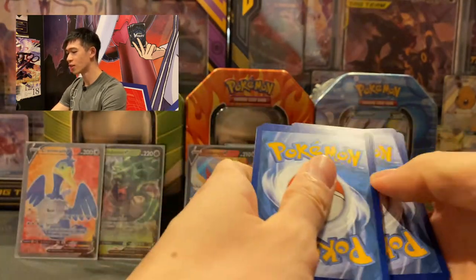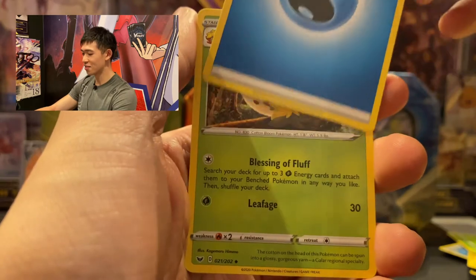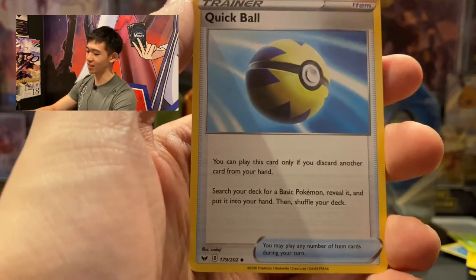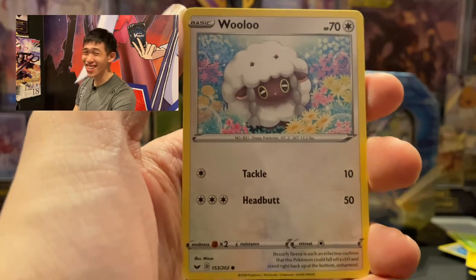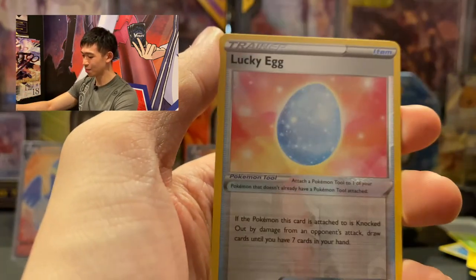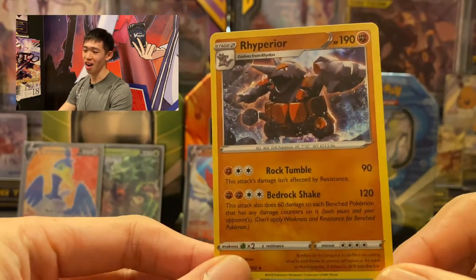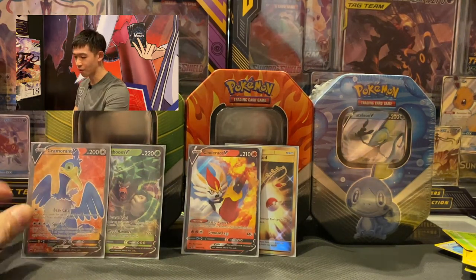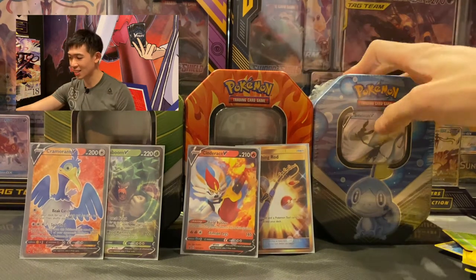Guessing water energy — you already saw, right? We got water energy. Cards include: Elder, Energy Search, Quick Ball, Blipbug, Boltund, Wooloo — the Wooloo is so cute! We also got Joltik, Snorlax, another reverse holo Lucky Egg, and behind a Rillaboom hollow rare. So far both tins have given me one good pull: one alternate art Cramorant and one gold Lana's Fishing Rod from the Scorbunny tin.